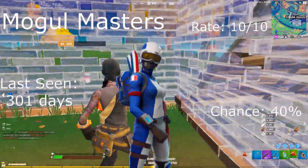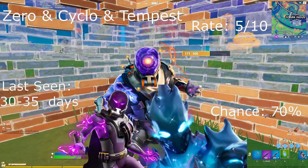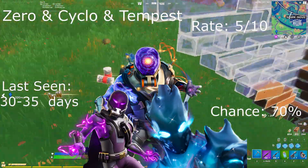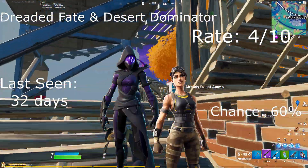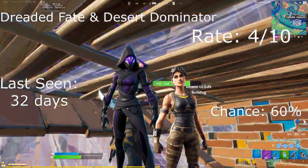Lace and the Mogul Masters: rate 10 out of 10, last seen 301 days ago. Zero and Cyclone Tempest: rate 5 out of 10 for all of them, last seen around 30-35 days ago, with a 70% chance. Dreaded Fate and Desert Dominator: rate 4 out of 10, last seen 32 days ago, with a 60% chance.